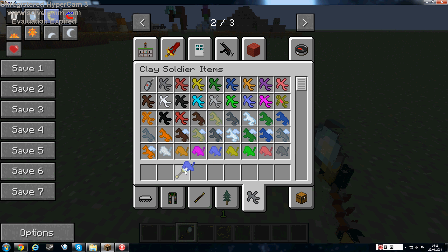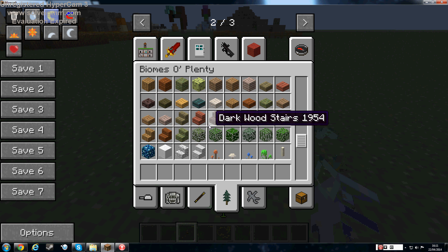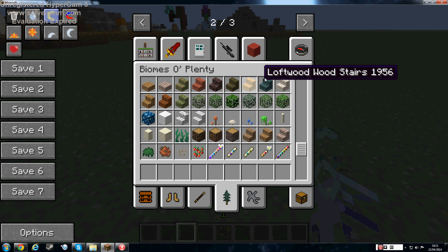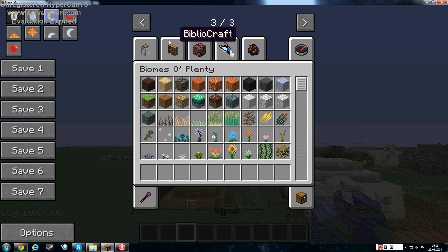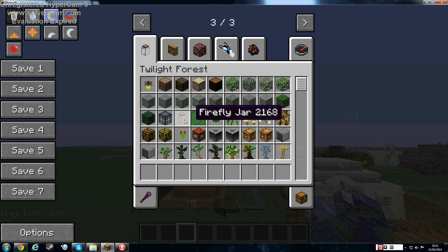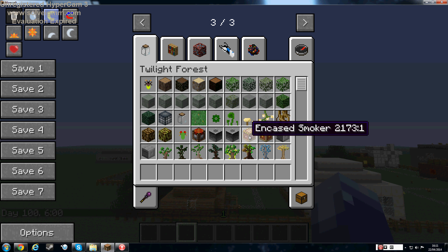Oh, that was hilarious! So there's also Biomes O' Plenty for amazing new woods for building — might incorporate that into the jungle people. And Twilight Forest, so we can have stuff from there. I don't know what that is, so it's dangerous — might turn out of them.